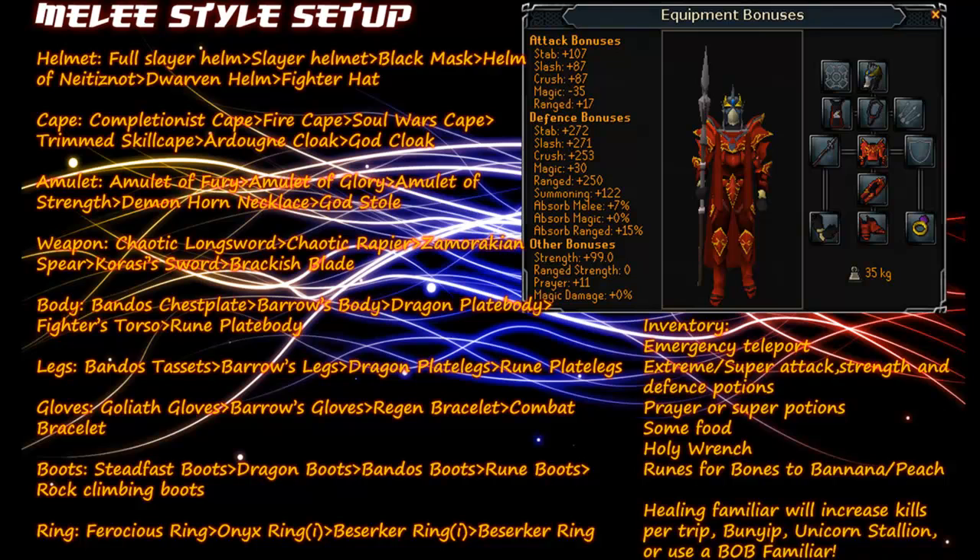For Body you'll want either Bandos Chestplate, Barrows body such as Verac's etc., Dragon Plate Body, Fighter's Torso, or Rune Plate Body. For Legs you'll want Bandos Tassets, Barrows Legs, Dragon Plate Legs, or Rune Plate Legs. For Gloves you'll want either Goliath Gloves, Barrows Gloves, Regen Bracelet, or Combat Bracelet. For Boots you'll want Steadfast Boots, Dragon Boots, Bandos Boots, Rune Boots, or Rock Climbing Boots. For Ring, if you're in Curadel's dungeon use Ferocious Ring for extra damage, or either Onyx Ring Imbued, Berserker Ring Imbued, or a normal Berserker Ring.